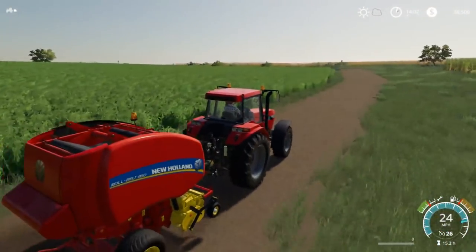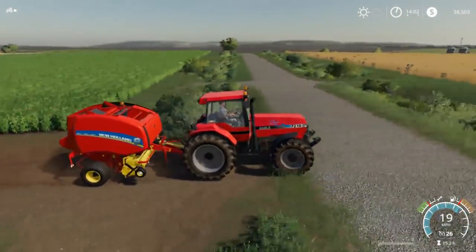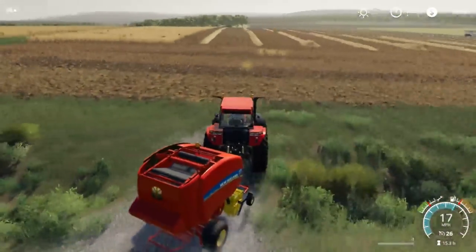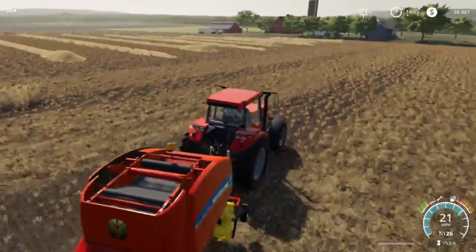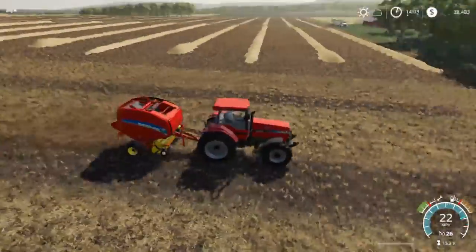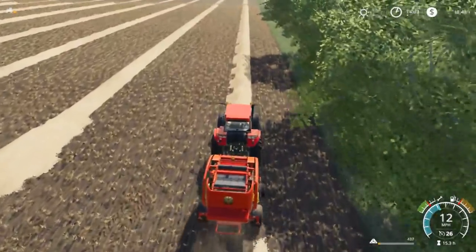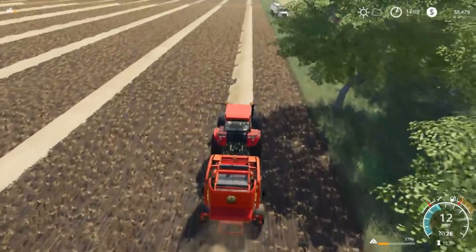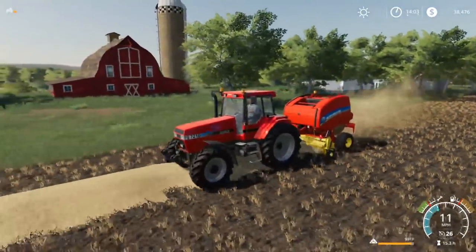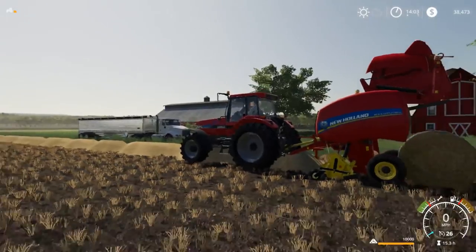We're going to take the tractor to the field and start bailing — we'll drive across the road, it really ain't that far. I like having the fields close so you can just drive there with the tractor and don't have to haul anything. We're going to pull in the driveway and start over here somewhere. I did do the headland passes, just blew them out on the field since they're tricky to bail. Straw adds up pretty fast — these are some pretty big windrows. We already got a bale right there.